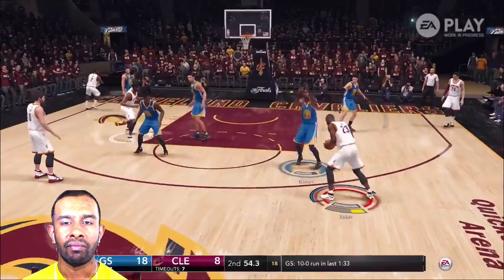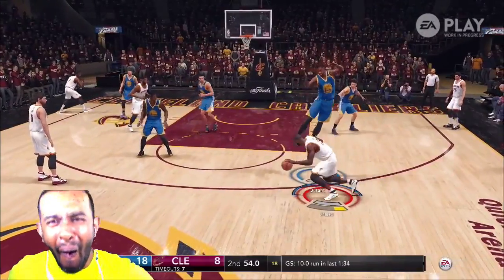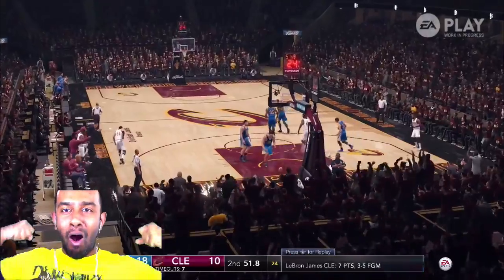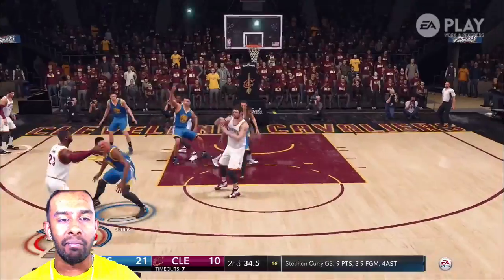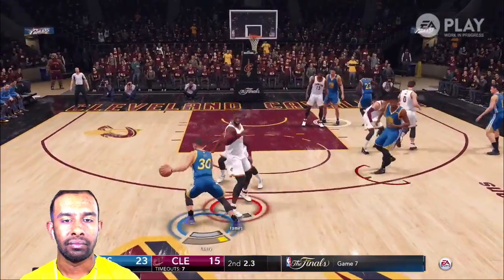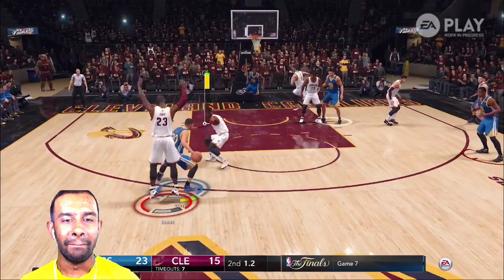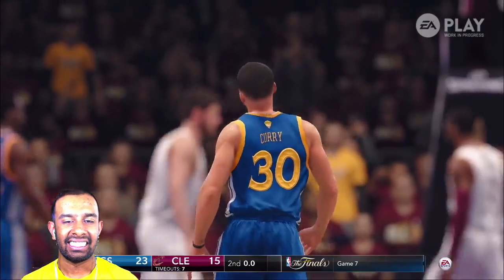Air Jones coming — LeBron taking flight, not caring who's in the paint. I'm really digging that shot meter. At the top it shows Golden State Warriors leading. Hold up — look at this: step-back buzzer beater! I broke Kyrie Irving's ankles! Look at him. Air Jones was controlling LeBron James — he didn't know what I was about to do.